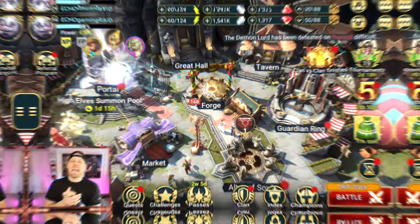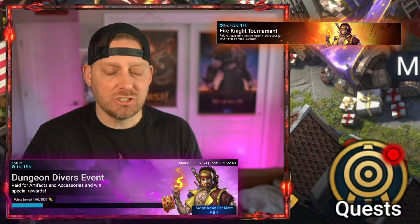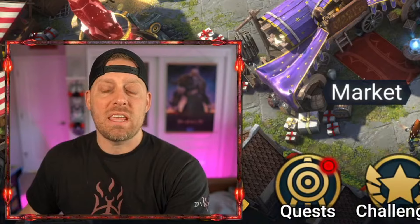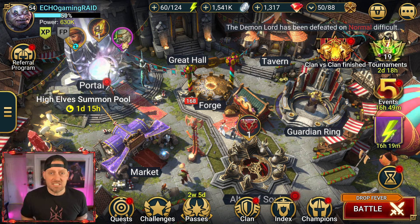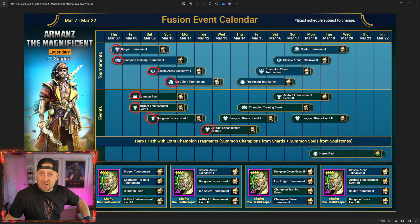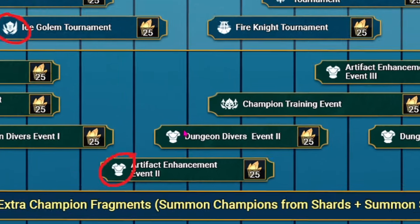The fusion continues inside Raid Shadow Legends — today it's about Fire Knight, Dungeon Divers, and more. There's a lot going on across the screen. We have events helping us with the fusion, and we've fine-tuned things to the point where we're feeling pretty good. On the roadmap and event calendar, everything I've circled has been completed. We are now at Dungeon Divers.